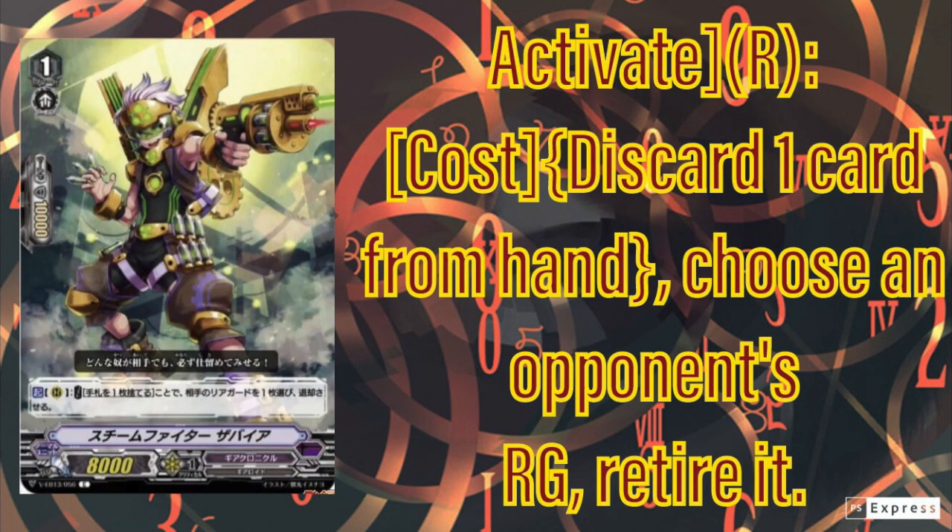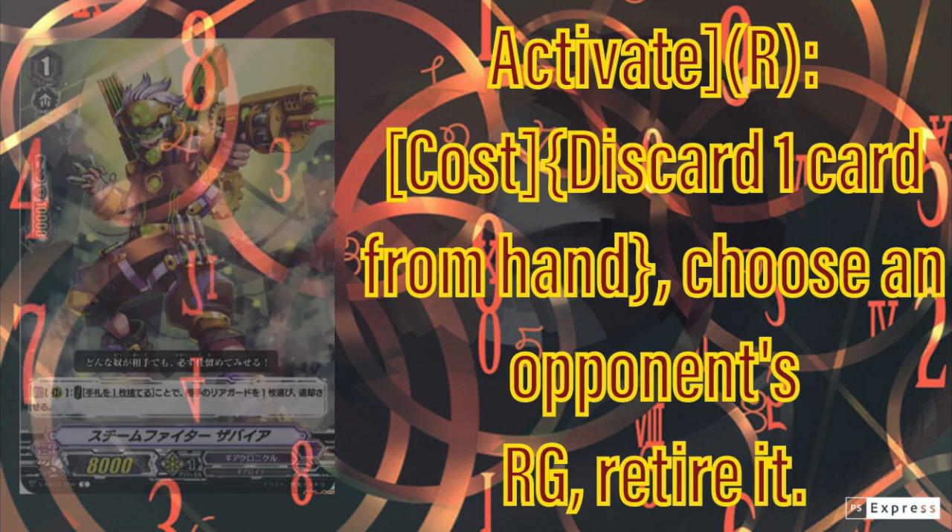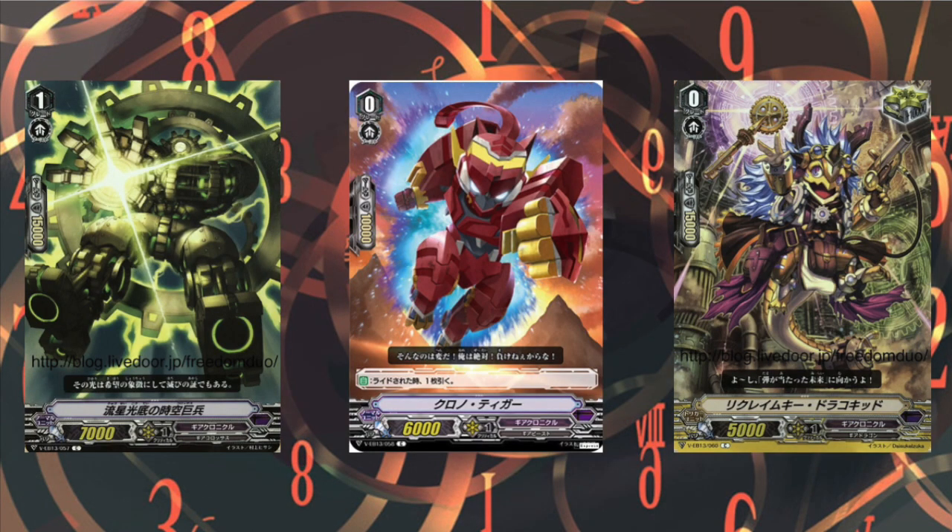Next we have Steam Fighter Syria — one of the three cards for the two free spots. You can either run this for more consistency on retire to wipe the opponent's board more easily, run the PG and get ten quick gears, or run the meme card for more power. Then we have Instant Colossus — it's a vanilla, so 1.5. Next, Chrono Tiga as a starter — all starters in the middle, 2.5. Then we have the reclaim card with sick art, and Reclaim Gear Drew Key Dragon. Hope you guys enjoyed this video — a bit of a weird one. See you guys in the next video, bye!